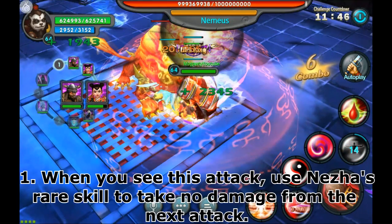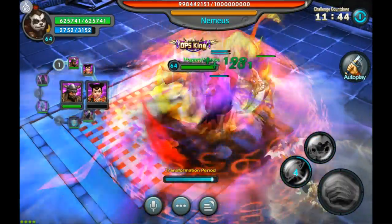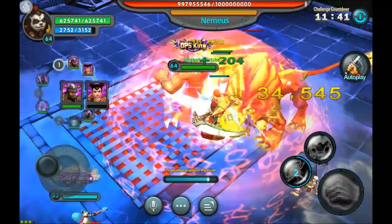You see this ball above his head — this is what you want to look out for. When he does this, he sucks everyone in and pounds them. While he's doing this move, you want to use Nezha's barrier, because after this move he does his flash move, which will either kill you or do a lot of damage.